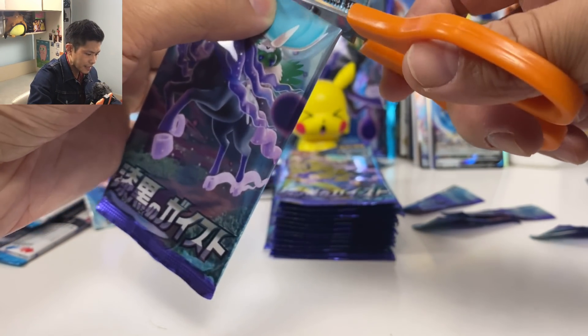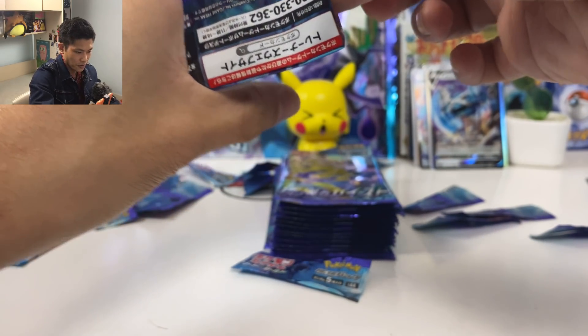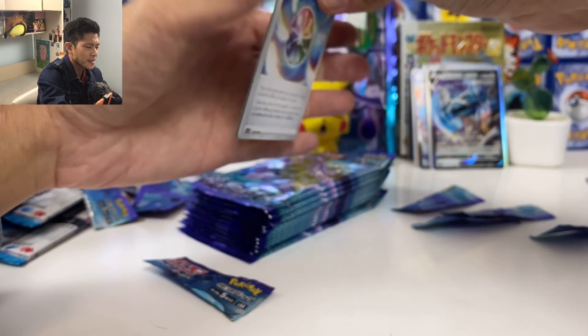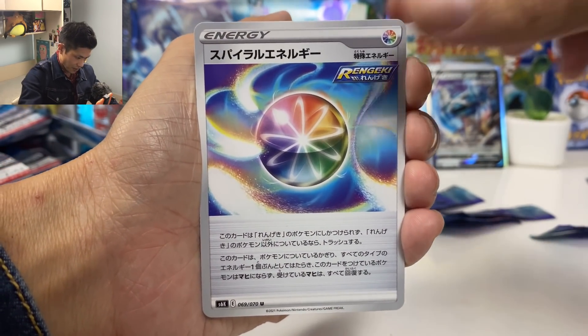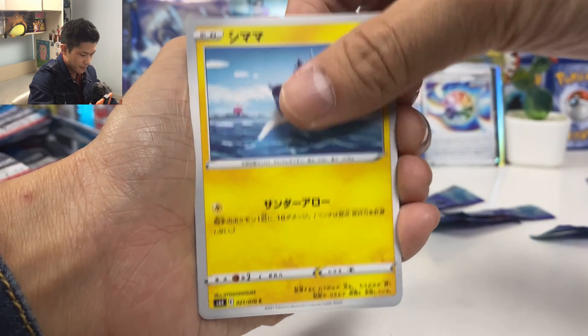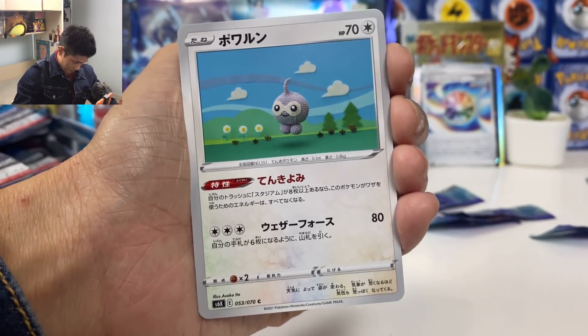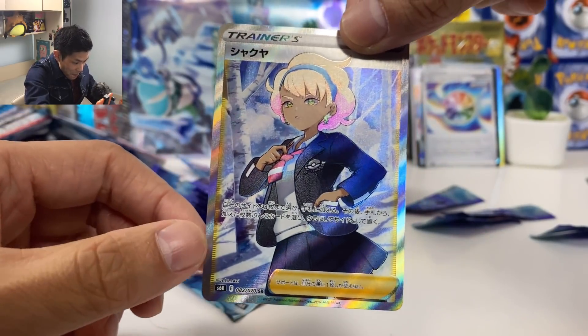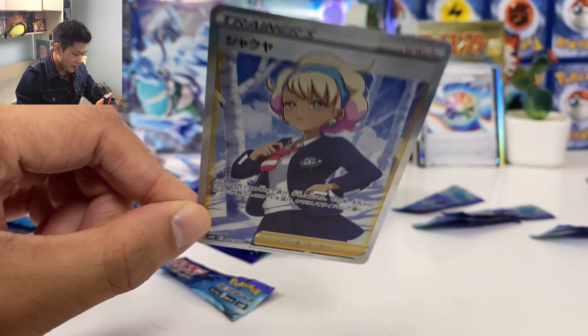Did we pull that Calyrex VMAX? Not in this box. I should still have a chance of pulling one more VMAX. We got another special Energy Castform, Sableye, and we have a VMAX! Why are these cards so bendy?